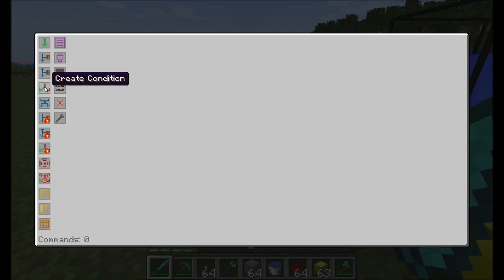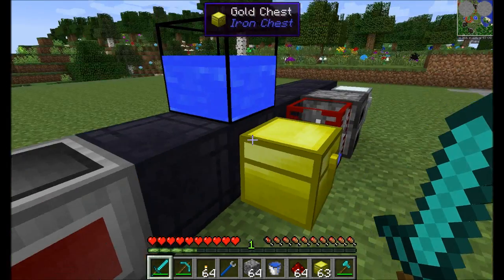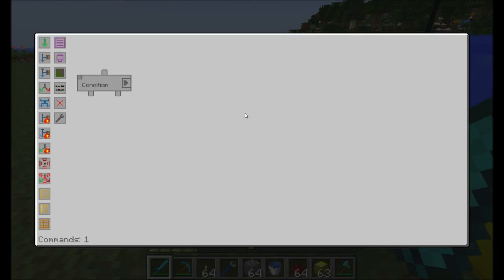Let's get started looking at conditions. A condition is a really nifty control mechanism. You can specify kind of like an if-then statement — for anybody familiar with programming — for different scenarios to follow based on different descriptors. So let's take a look at a basic condition.